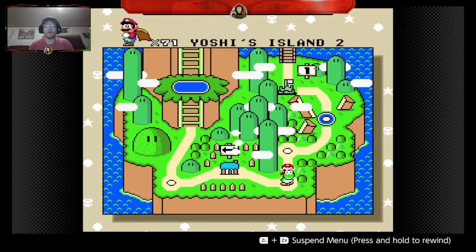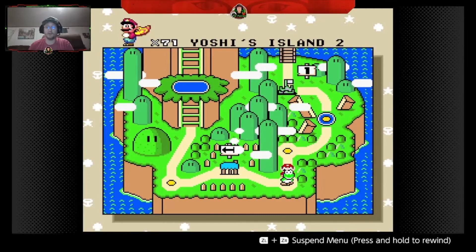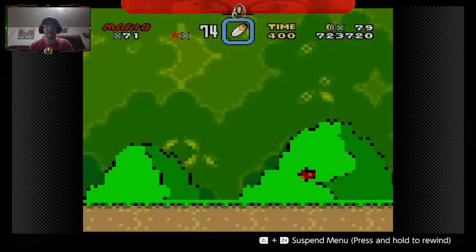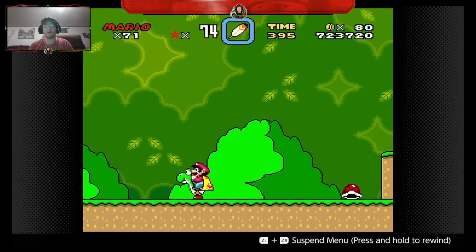Step 1: obtain a Yoshi and go to Yoshi's Island 2. Once you start that stage, be prepared to immediately dismount your Yoshi so that you can earn your first one up.